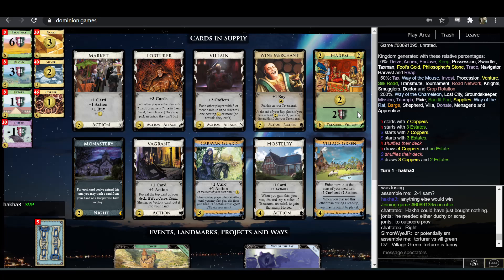Anyway, this kingdom — we've got plenty of villages with Village-Wean and Hostery. Your draw is going to be Torturer. You can trash with Monastery — Monastery-Hostery is a little bit nice because you can get extra cards with horses, though not amazing synergy because you're also discarding the coppers. Plus buy with Market. Also Wine Merchant, although my guess is you don't need Wine Merchants that badly here. Caravan Guard-Way of the Rat is kind of interesting.